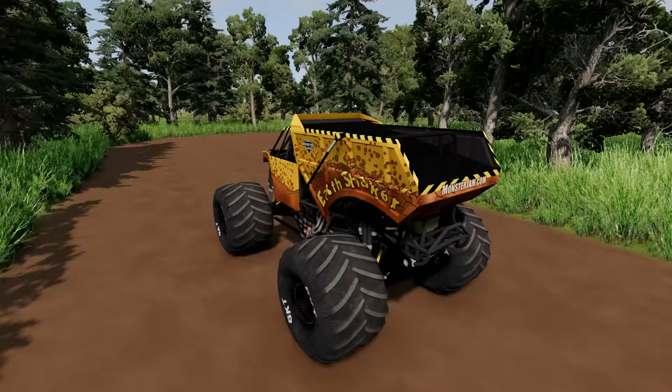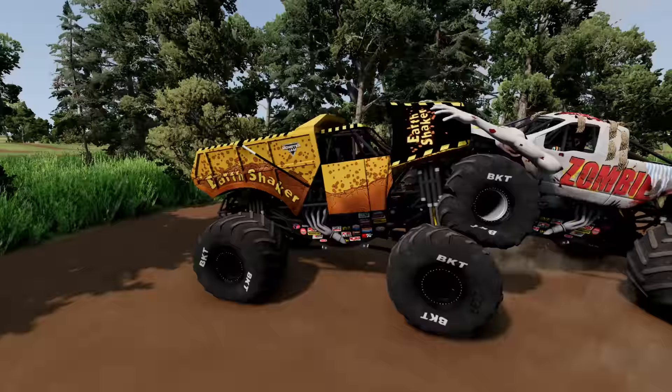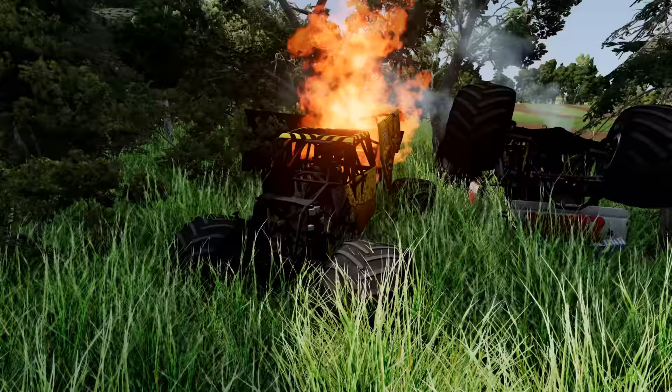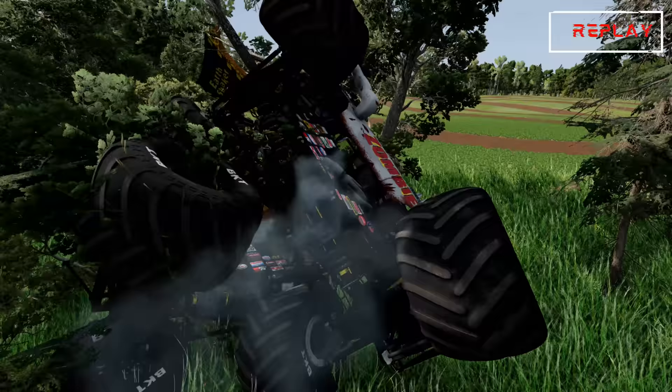All right, guys, we've made it to the mud park. Up first, we've got Earthshaker. The entrance to the park should be right up here. There's only one way into the park and one way out. Whoa, wait a minute. We've already got a zombie. Let's back up. He's on the move, and we cannot get away, and Earthshaker is already eliminated. Wow, that was quick. Let's take a look at this zombie cam instant replay. The zombie monster trucks are not messing around today.